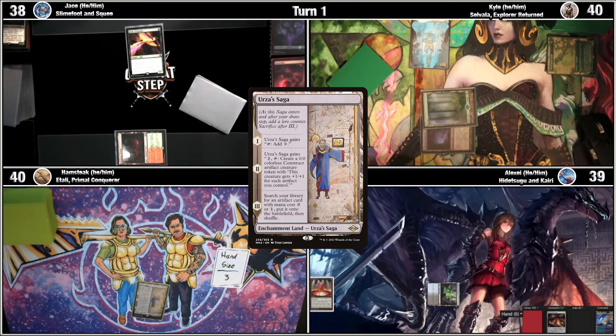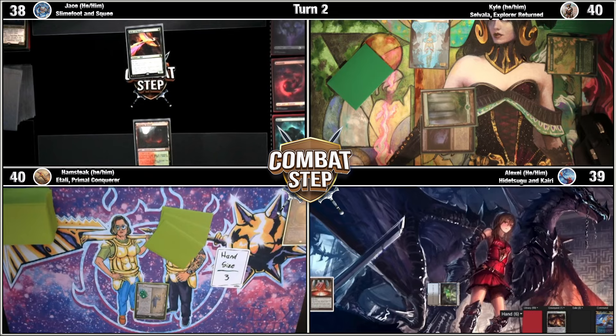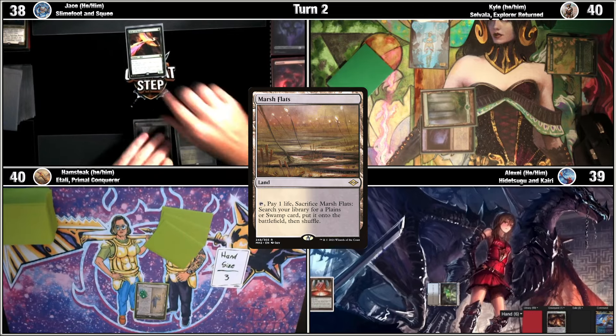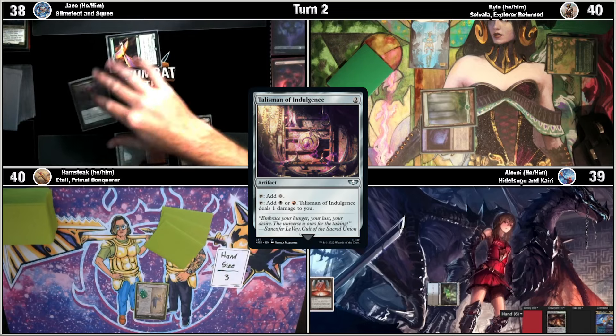Draw for turn. I'll play this Urza Saga as my land for turn, getting its first counter and say go. Draw. I'll play a Marsh Flats and then tap them along with a bird to play a Talisman of Indulgence.